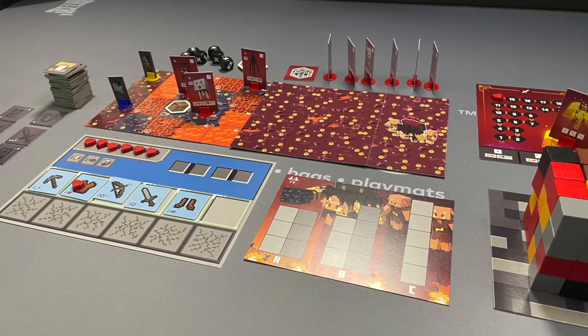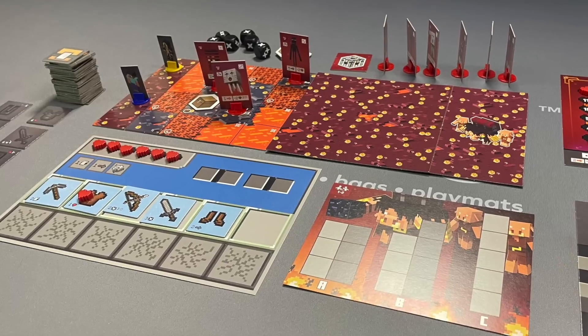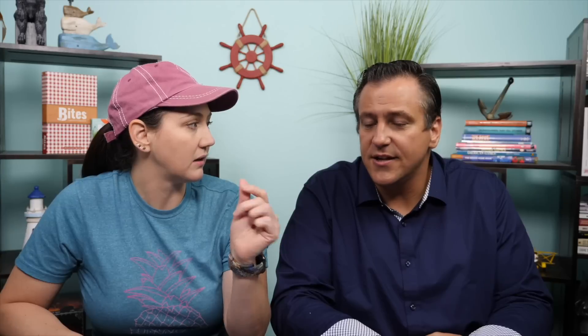It says it plays in 60 minutes, and as a family weight game — playing specifically with a child — 60-minute games can sometimes be long for attention spans. But in this game, I think 60 minutes is a reasonable expectation, and it doesn't feel like it. You could almost get it done quicker. It does move quickly, really depending on the scenario, and it keeps moving because the turns are so short.